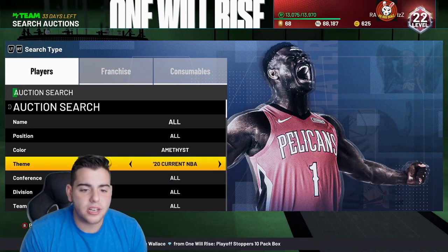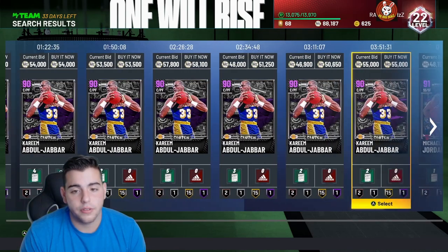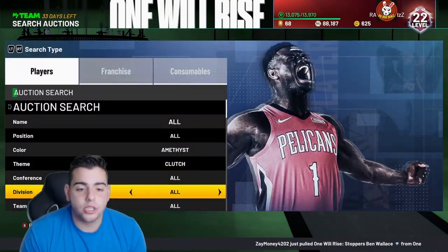Let's get into snipe filter number one — Amethyst Clutch. Guys, I'm telling you, it is Sunday. The snipe filters are going to be very, very slow. That's all I'm saying. Oh, that's gone. Wow, that's a goner. Just about sniped that.